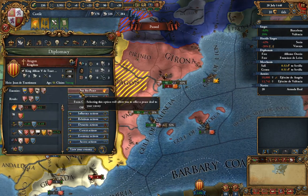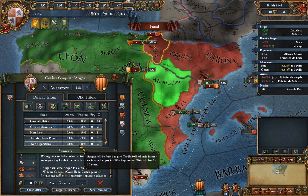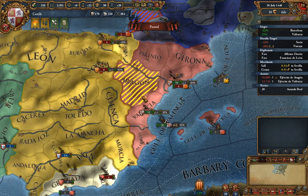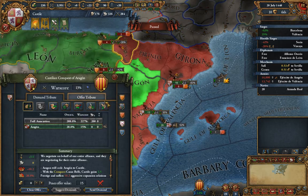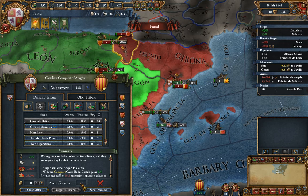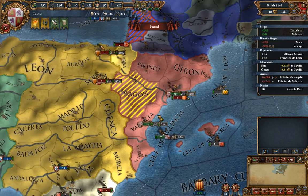War reparations — an Art of War specific feature — forces the country to give 10% of their income to you each month, which can be very good against a big country like France. The war score cost is only 10%, which we can afford, but due to the length of the war they still won't accept. Finally, if your peace offer exceeds 100% war score, they will never accept — you're simply asking for too much at once.